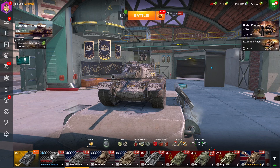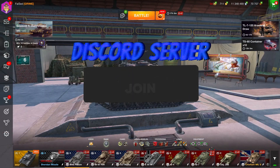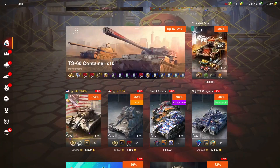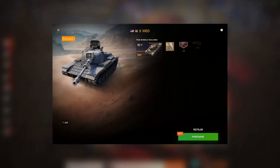What's up guys, Base here, welcome back to another video. Today I'm going to be going over the M48 Patton, a tier 10 American tech tree medium tank. I'm covering it because currently you can get the M60 in store, and the M60 is basically an M48 Patton but a premium version.